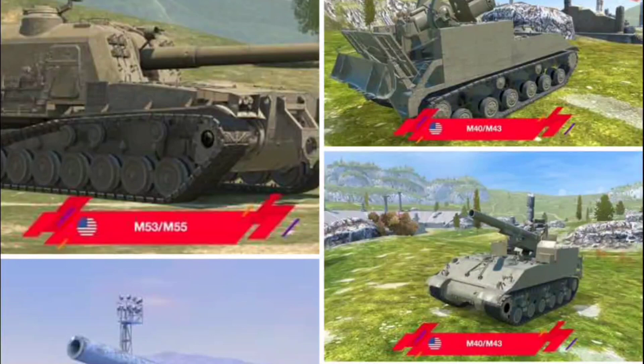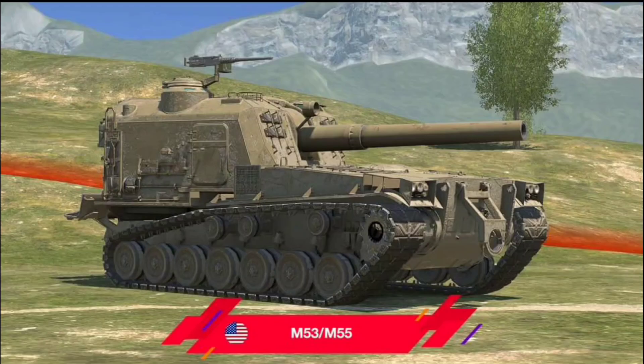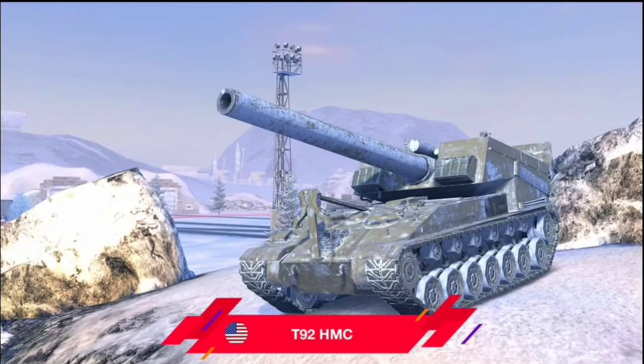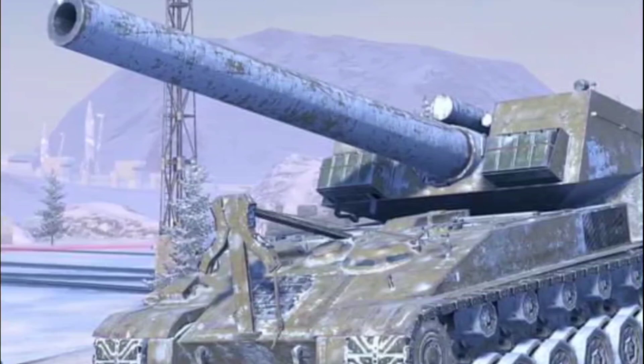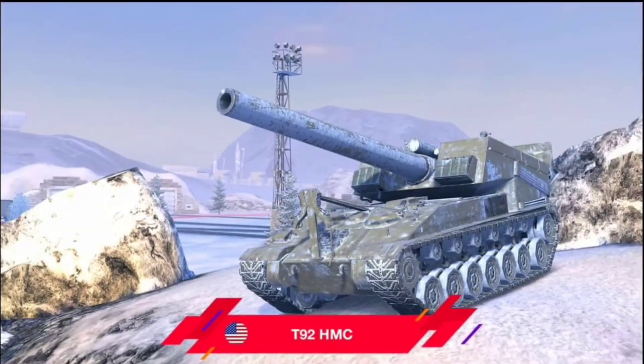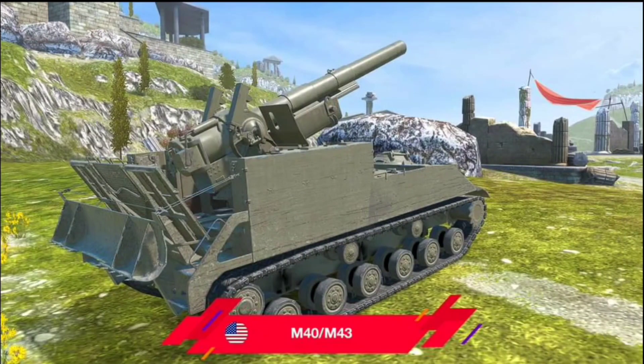Wargaming also announced several new PB air tanks in update 9.9 for the KV-1 Sheridan, Missile Sheridan, and the SU-130 PM. The T-26, this is the tier 8 one. The M53/M55 looks like this — this is going to be the tier 9 one. The T92 HMC looks also pretty dope, not bad at all. I think it's going to be not a best shell but an HE shell, and it's going to do a lot of damage. And this is the M40/M43, the tier 10 one — looks like this.